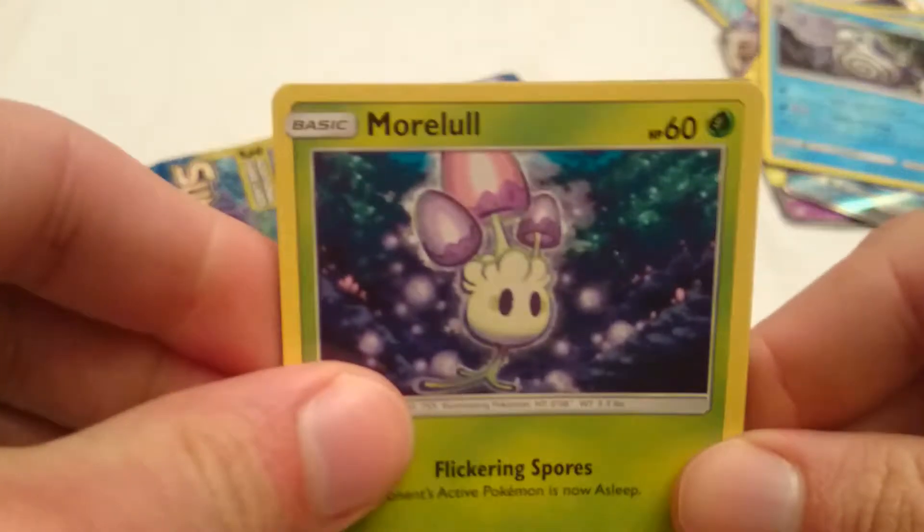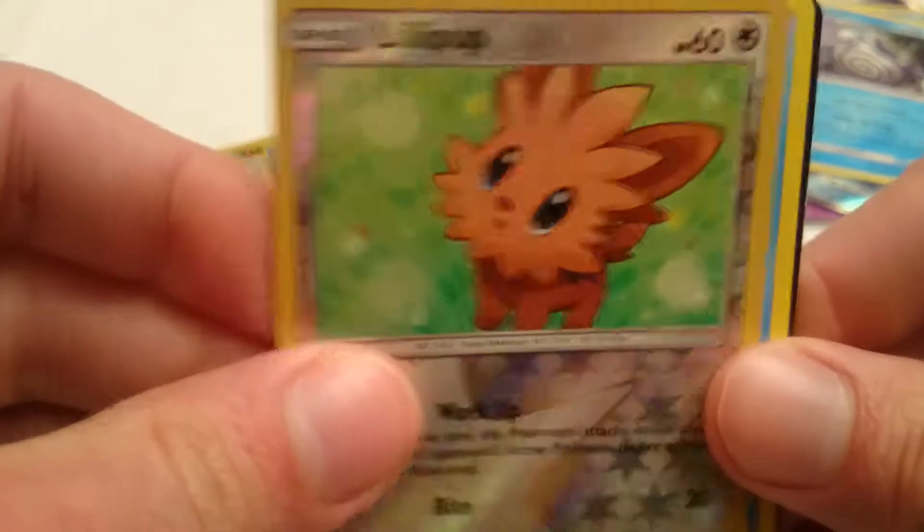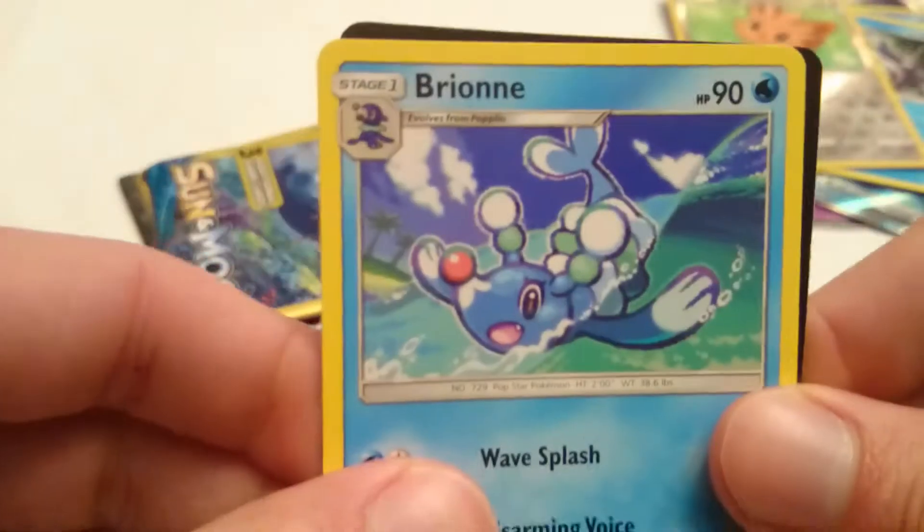A Morelull, a Lillipup reverse holo, and a Bronnor — however the hell you say that one, I don't know.